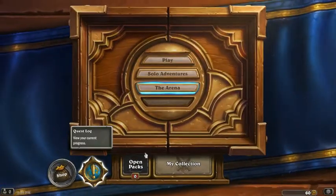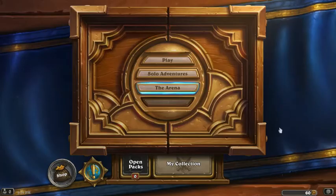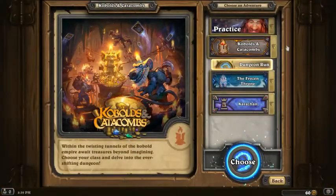You can still get more Kobolds and Catacombs packs by completing this quest. After you defeat five dungeon bosses — with the next reward at around seven or ten — you get two additional free packs. So in total you'll be able to receive nine free Kobolds and Catacombs packs, coupled with one legendary weapon from that set. That concludes the Kobolds and Catacombs section.